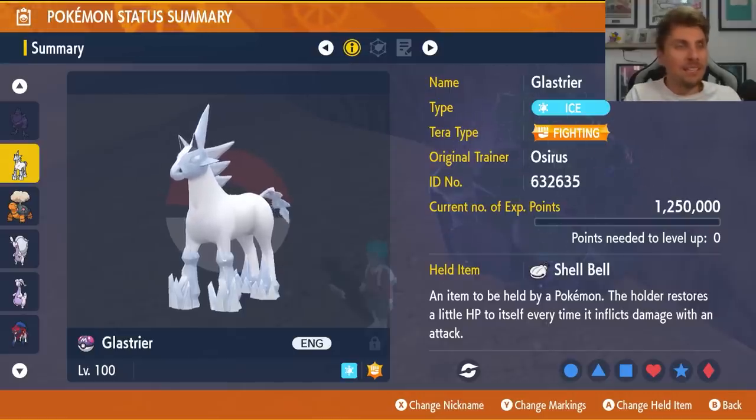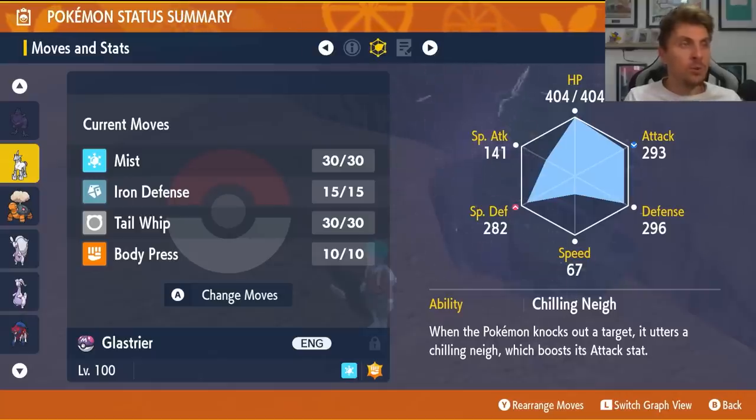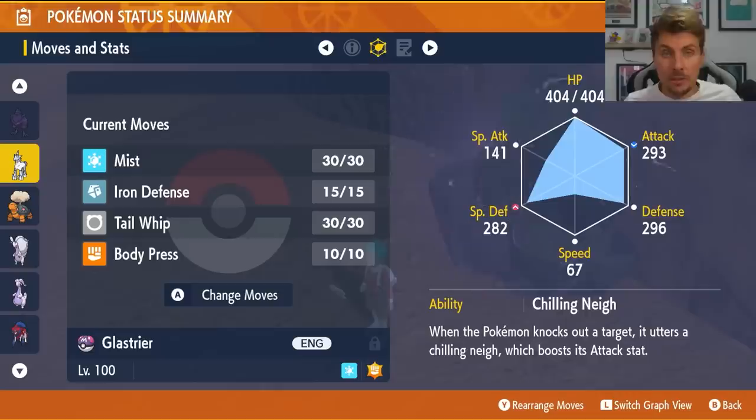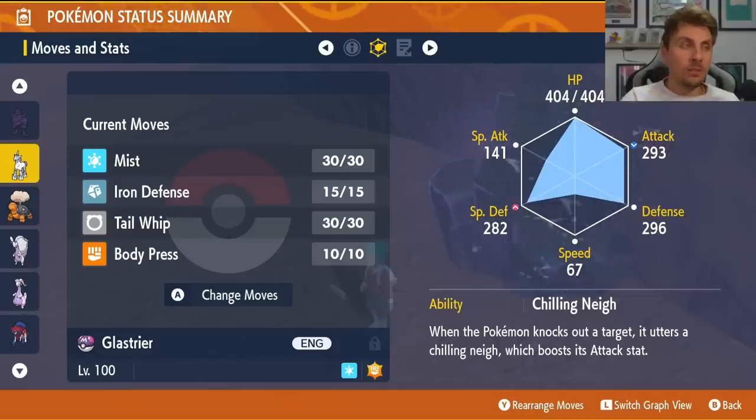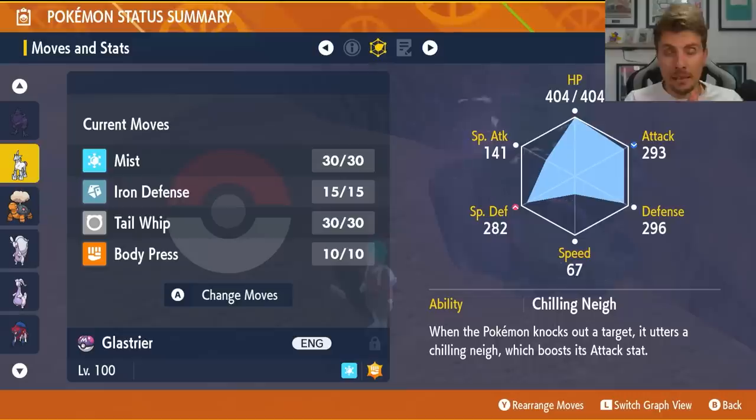Next up we've got Glastrier, the pure Ice-type legendary Pokemon from Sword and Shield. We've given it the Fighting Tera type and Shell Bell as the held item, level 100. The moveset is Mist — which stops any stat drops on your side of the field for five turns, protecting against Screech or Drum Beating lowering your speed — Iron Defense to boost your defense by two stages, and Tail Whip to reduce Rillaboom's defense. Tail Whip won't work through the shield, but once the shield is broken you can combine it with Iron Defense and Body Press.